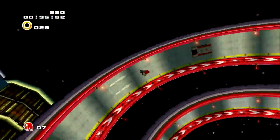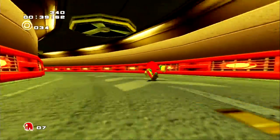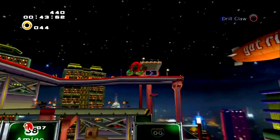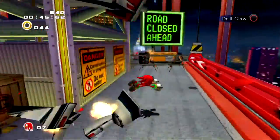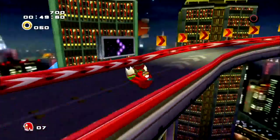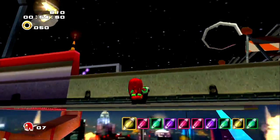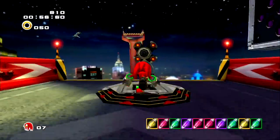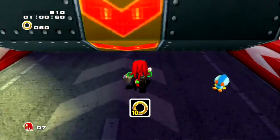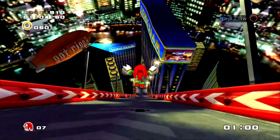Being that Knuckles isn't supposed to be in the action stage, I decided to show a little bit of him running through the stage. As you can see, he can run through loops, attack the enemies, glide, and interact with the springs. He can climb on some walls, not all of them. Right here you can see that he doesn't have a somersault of course, but he can glide, so you can just glide around that.